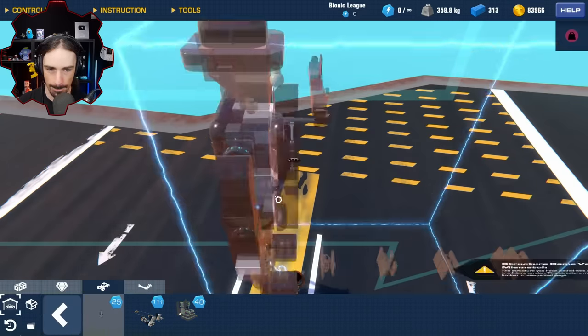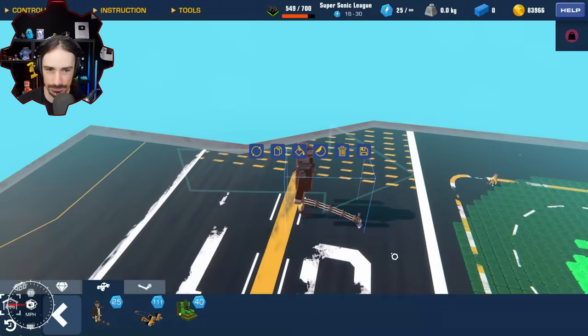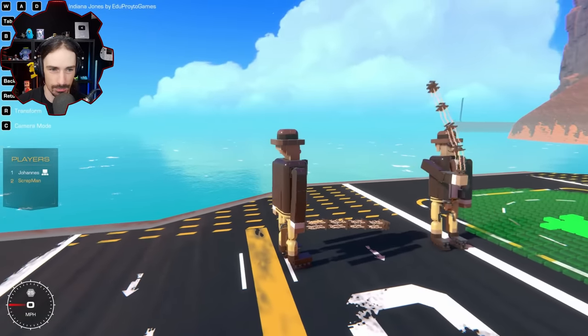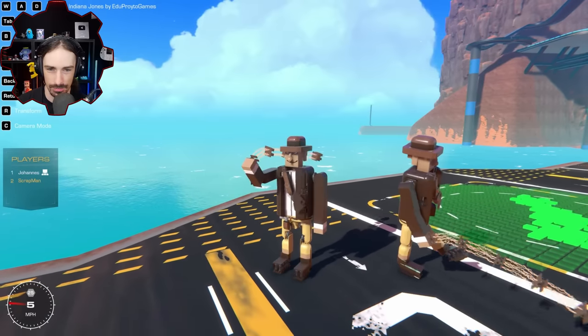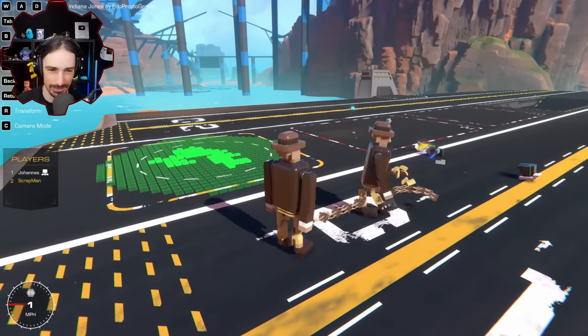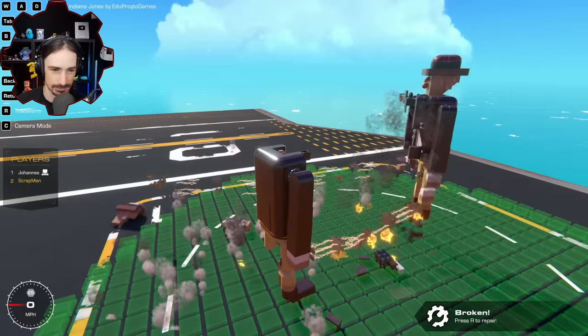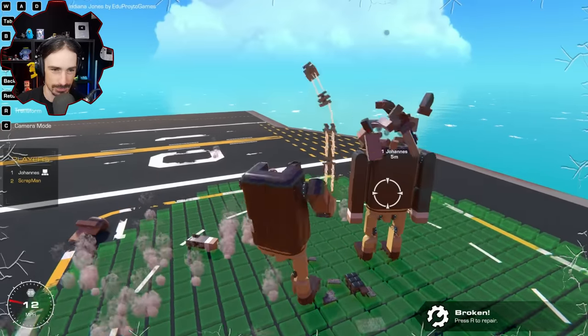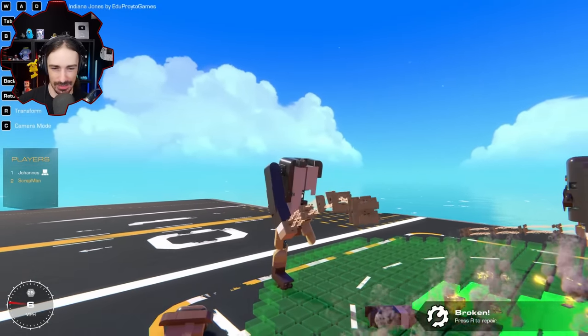We have Indiana Jones by Edo Broido Games. 'Hey Johannes and Scrap Man, I am Shriek — the dude who has lost 29 times — and I'm here to win!' That's the spirit! We've got a whip and we can walk around space. It's actually pretty good — very goofy. The face is great. That was a clean head shot!